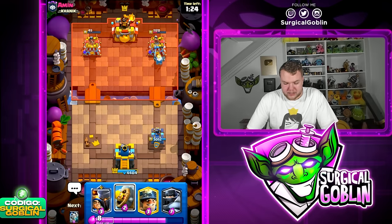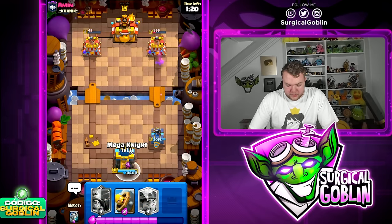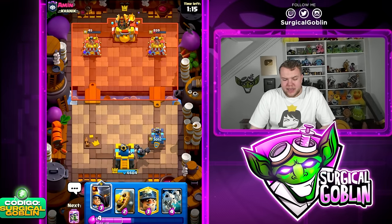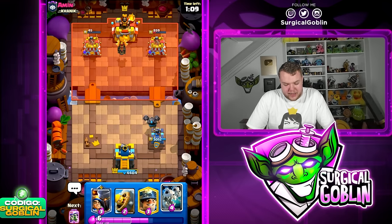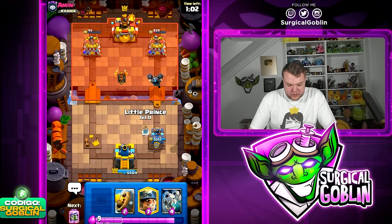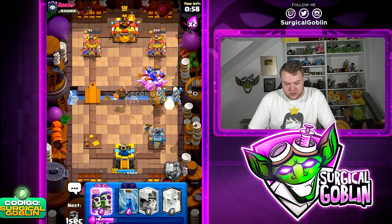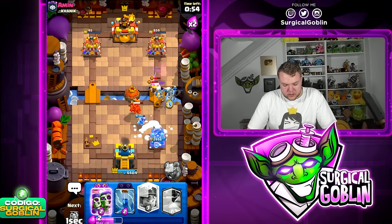Looking very good. Mega Knight right side — he does go Lava Hound. This is going to be interesting. He has really strong attacks while we also have really strong attacks, so it's going to be very important to find the balance between defending and pressuring a lot. Let's go Little Prince on top and Skeleton Dragons up high, plus Barbell. He goes Barbarians — well played.